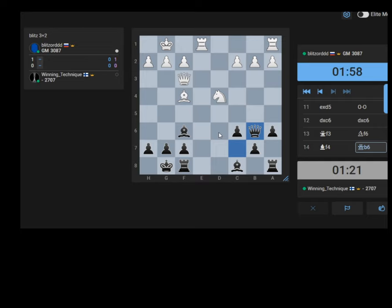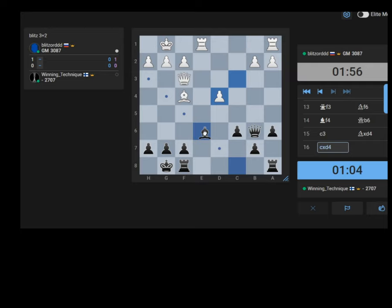Bishop to d6 seems a bit risky - it seems like something he does not have to do. But what's happening here is I'm just winning a pawn now: Bishop takes, pawn takes, Queen takes, and then Bishop e5 - I have Queen h4, kind of defending the g7 square. I think I can get away with grabbing this pawn and I'm just up a pawn. We have an opposite-color bishop endgame if queens are exchanged, but let's not forget we have a pair of rooks still on the board, so Black can potentially play for a win here.